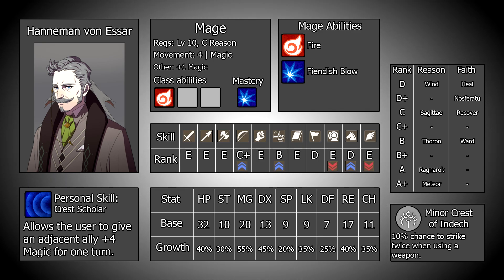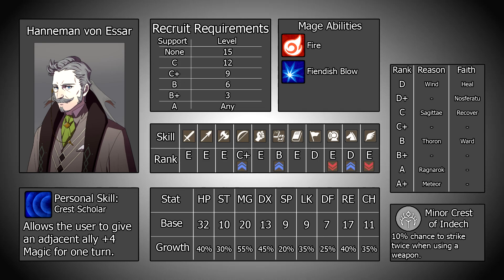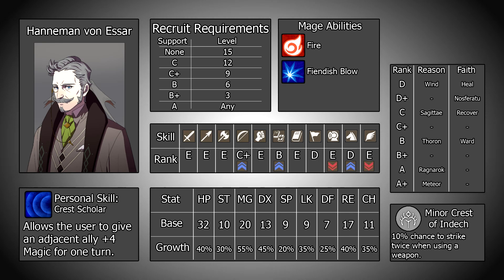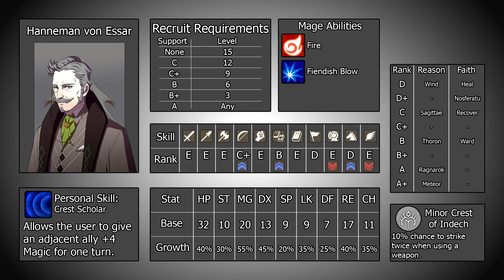Hanneman is a member of the Church of Seiros, which means regardless of the house you pick, he will not start in your roster. The earliest he is available is Chapter 8, and the only requirement for his recruitment is Byleth's level. At most Byleth has to be level 15, which should be the case around this time anyway, but if not you can bump the requirement down with support, where it reduces by 3 levels each time. There is no difference for these requirements based on house or route — they are the same across the board. On the whole, picking Hanneman up should be basically free.